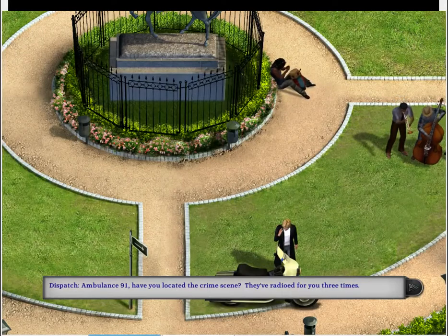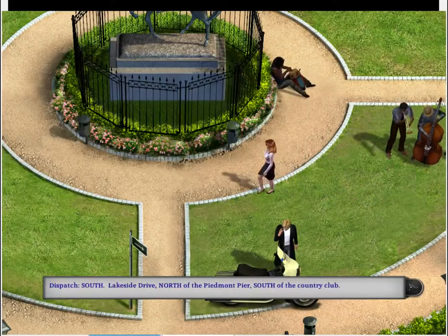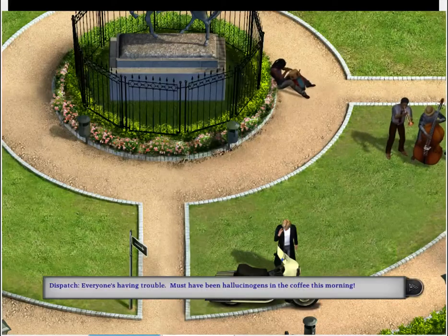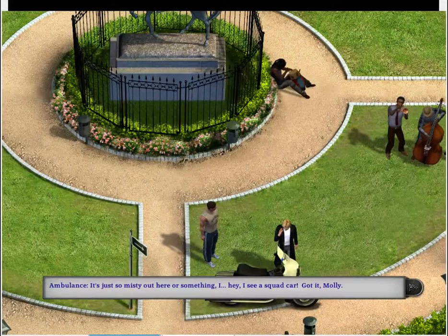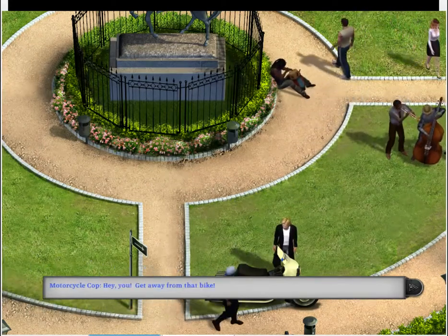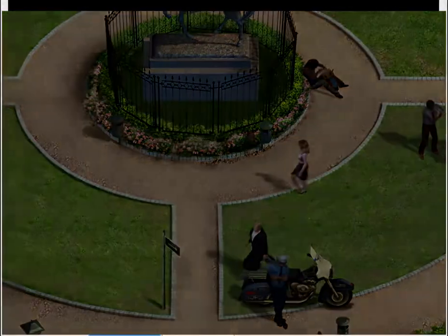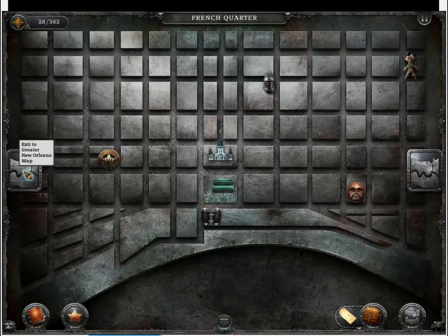And with that done — Ambulance 91, if you've located the crime scene, they've radioed for you three times. Did you say it was north of the Lake Retreat Country Club? South, Lakeside Drive, north of the Piedmont Pier, south of the Country Club. Must have been hallucinogens in the coffee this morning. I see a squad car. I got it, Molly. Thank God. Have a good one, 91. So now we know where to go. We can exit on the subtle flashing blue of the exit to the Greater New Orleans map.